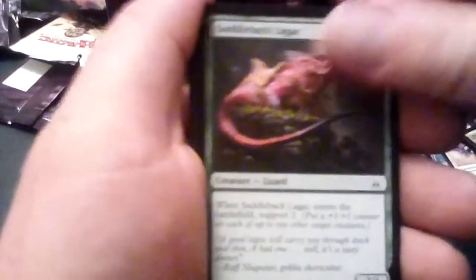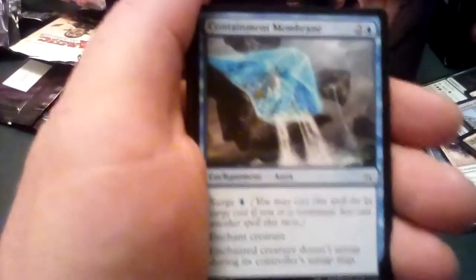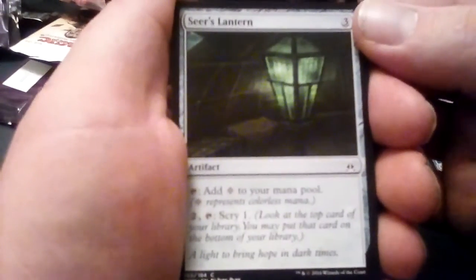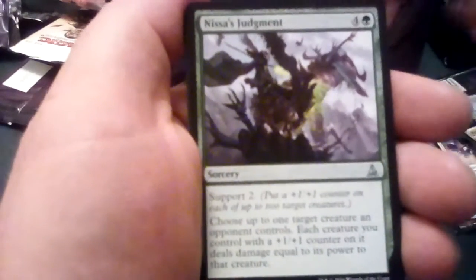Last pack of Oath. We have Shoulder to Shoulder, Ancient Crab, Maw of Kozilek, Sky Scour, Saddleback Legak, Goblin Freerunner, another Wastes — I like that one more than the first. A Containment Membrane, Sears Lantern — I actually like this card, I like the Scry. You can tap to add colorless, or pay to tap it and Scry 1. Not bad at all. The Vampire Envoy, Timber Gorge.